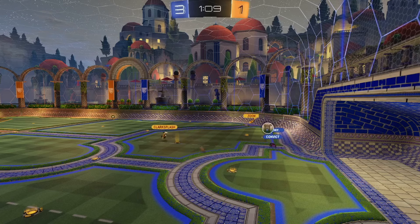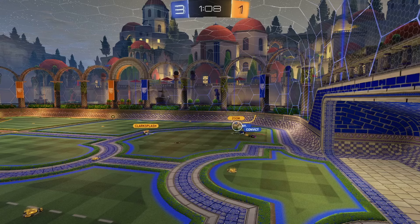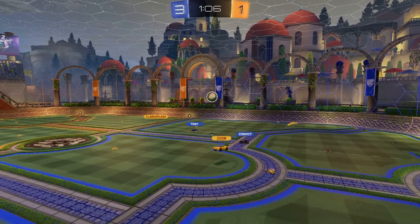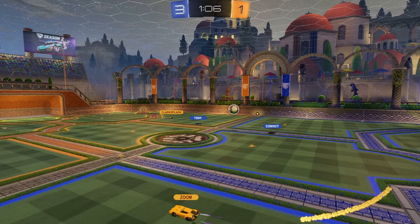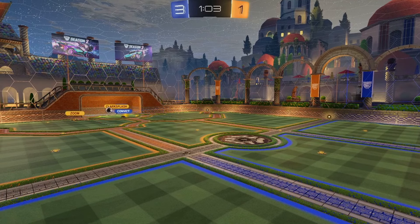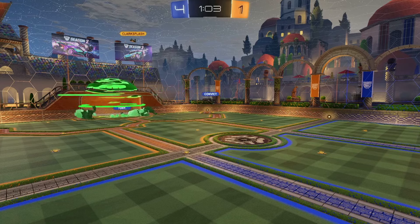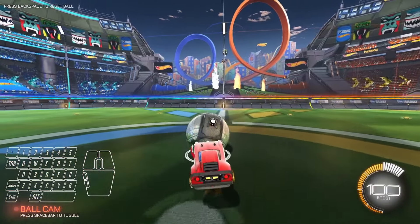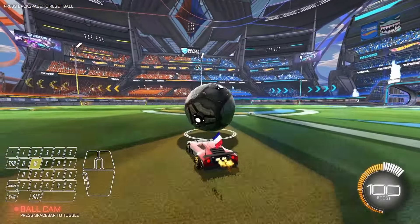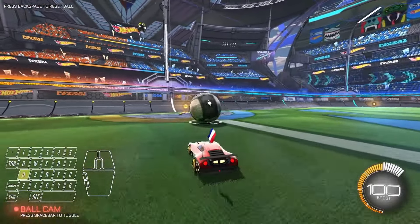Now let's look at some higher-level gameplay examples. Here, Poseidon has full possession of the ball with space in front of him — Deck is in a weird position and Poseidon recognizes that as an opportunity to take his time. He doesn't know how much boost Deck has, so he respects that and gets closer to the net for a more threatening shot. At 50% speed, we can see Poseidon gets the ball on top of his car and flicks to the right side, making it impossible for Deck to save.